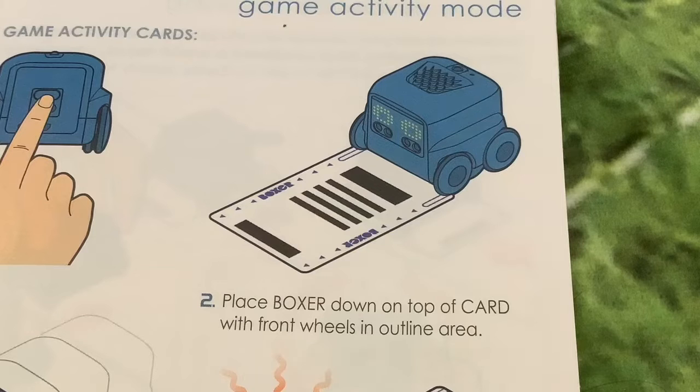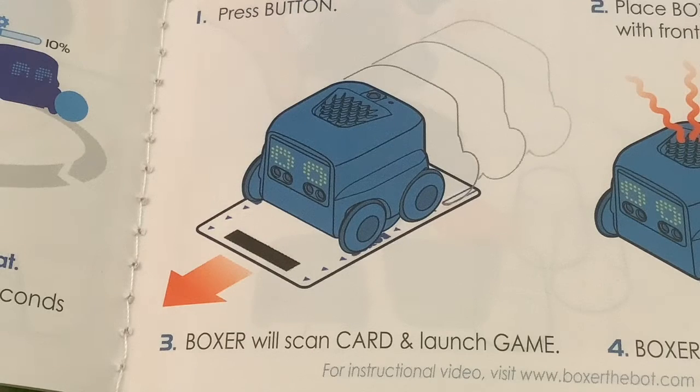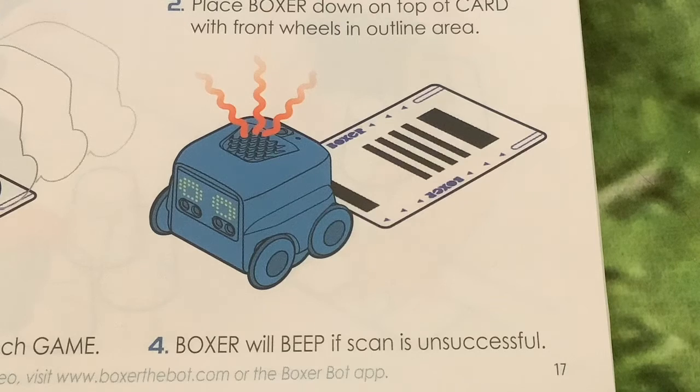Press the button. Place Boxer down on top of the card with front wheels in the outline area. Boxer will scan the card and launch the game. Boxer will beep if the scan is unsuccessful.